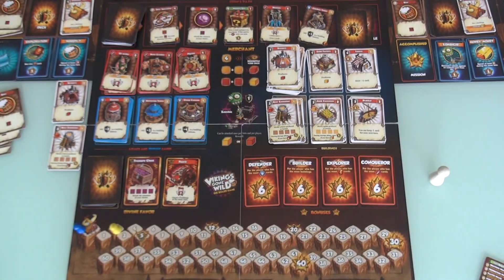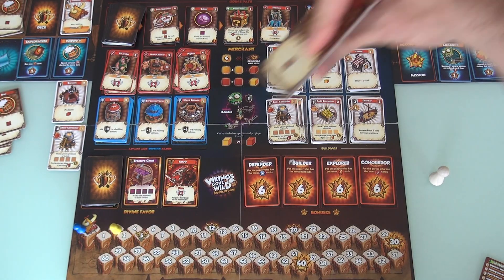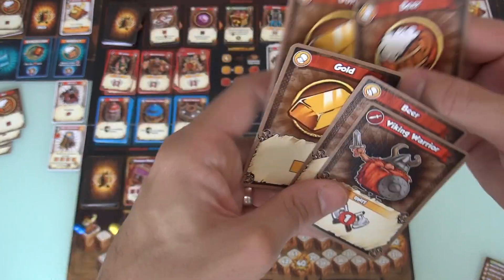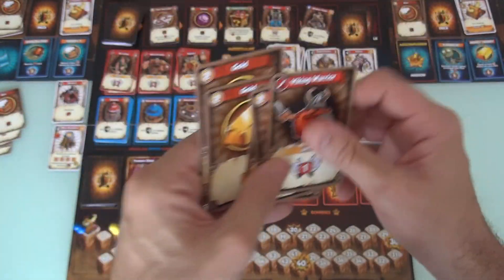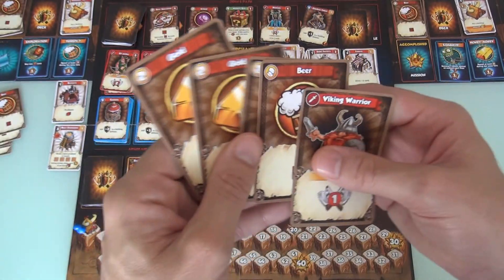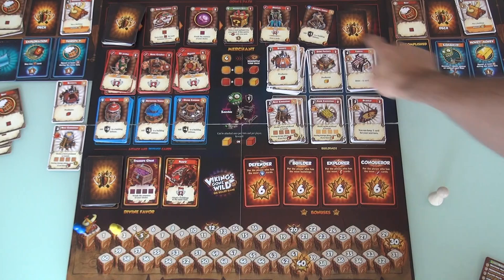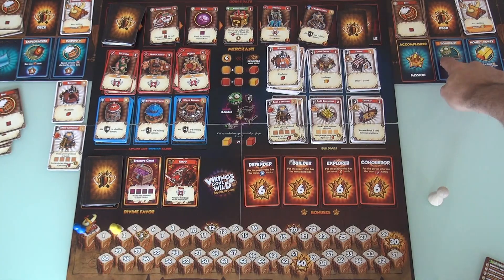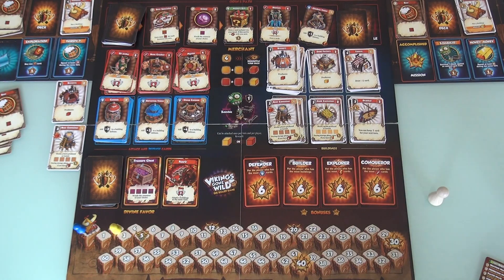Jen's starting hand, if I recall correctly, is going to have 2 gold in it, because she didn't see her gold in the first turn. And yep, there's 2 gold. There's a Viking, so that Viking is maybe 3 gold and 2 beer. And Jen is the first player. So what is she going to do? Well, first of all, she wants to attack zombies out in Odin's Path, but none have shown up, so she's going to pass on that. She is going to spend at least 2 gold to get her money-money done.